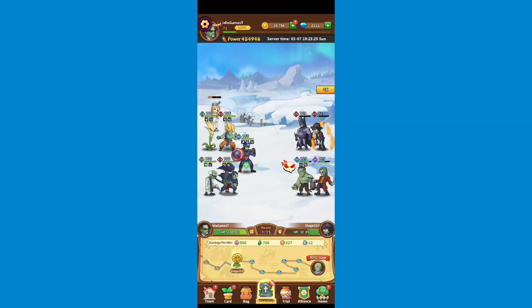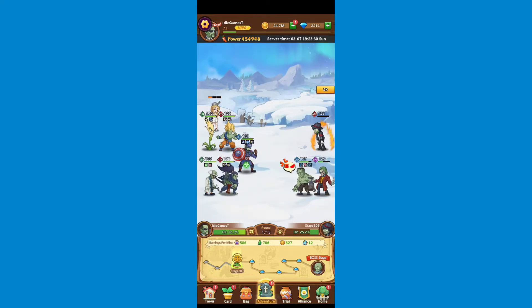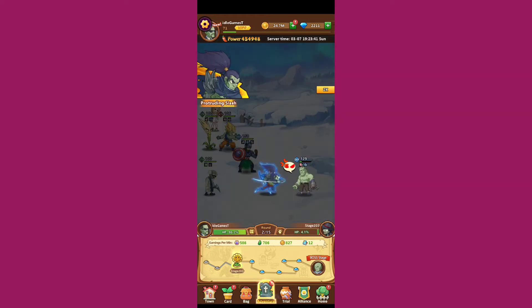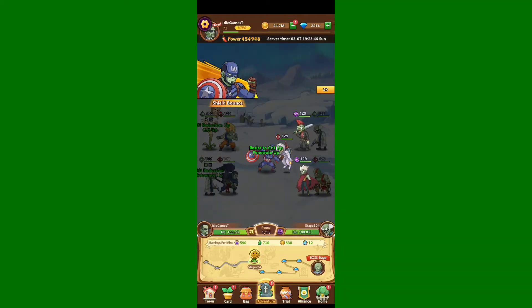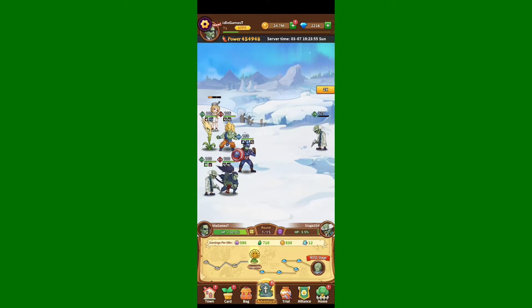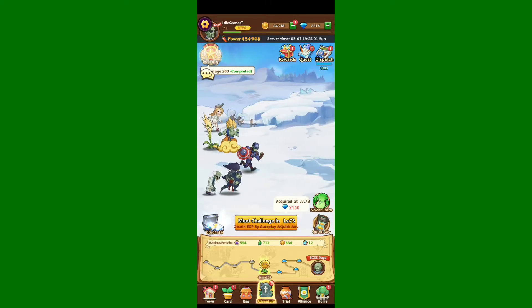Try to use your gemstones to collect offline income, because from time to time you'll get stuck in progress. You need to use gemstones to get those two offline hours of extra experience to level up your main account level — that's how you unlock the next chapters and progress faster. The game is not that hard, at least in the storyline.